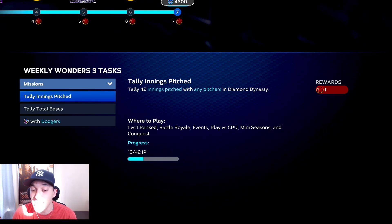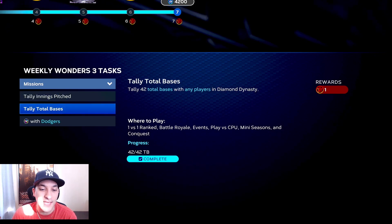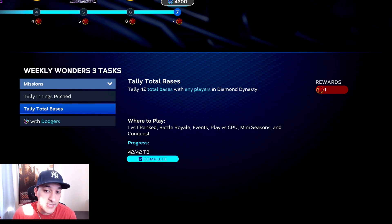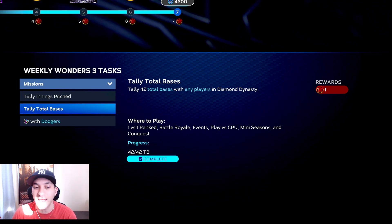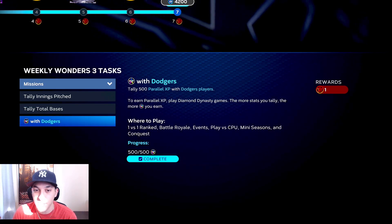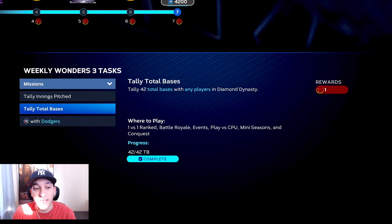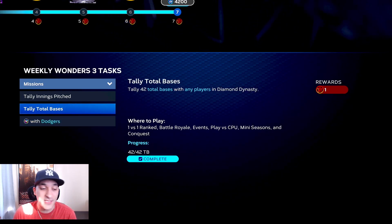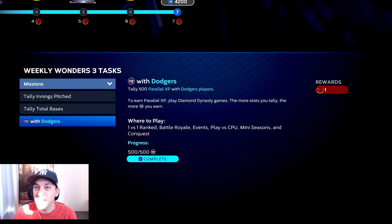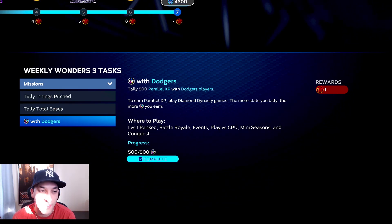Those are five moments. As far as the missions go, you have to tally 42 innings pitched - that's kind of a lot, which is why we didn't do that mission. You also have to tally 42 total bases, which we're pretty close to finishing in mini season. Then you have to get 500 parallel XP with Dodgers players. You just always need seven of the eight missions completed.